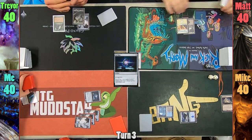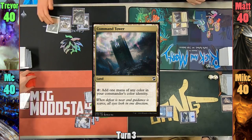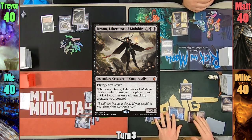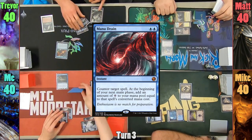Trevor uses his Library trigger but doesn't keep any extras. He plays an Island and passes. Matt plays a Command Tower and casts Pawn of Ulamog. Mike plays a Swamp and casts Drana, passing to me. I play an Island and cast Supreme Phantom, then cast Mistform Ultimus, which Trevor counters with his foil Mana Drain.